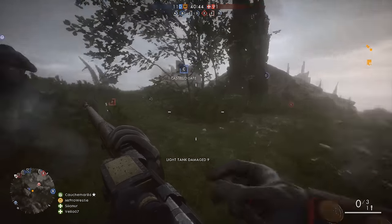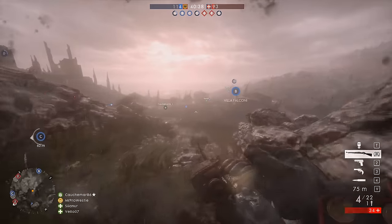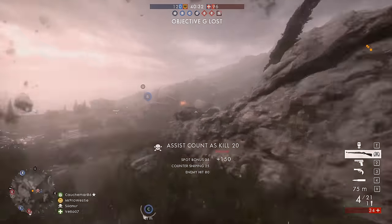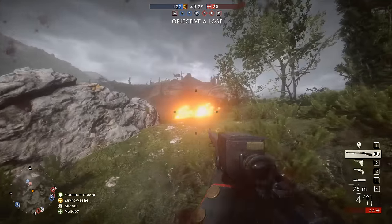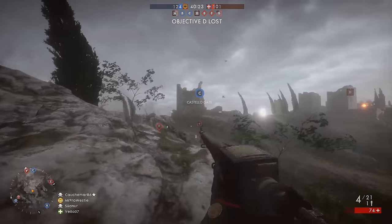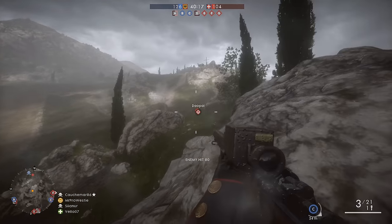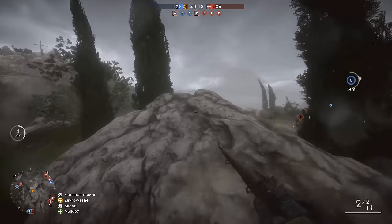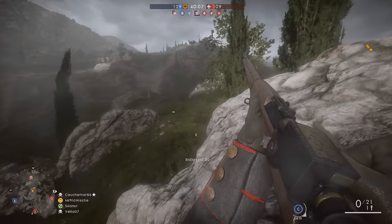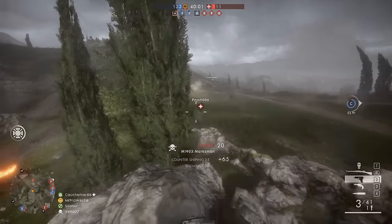Last up for the classes we have the Scout. Take the M1903 Springfield — either the Marksman or Sniper variant — and I don't think you'll be disappointed. The Marksman is probably where you'll find most use, as the M1903 has a slightly longer sweet spot over other bolt action rifles. If you pick the Sniper variant, make sure you're on longer range maps, as the optic zoom won't be great up close. Steer clear of the Experimental version — it's a semi-automatic option, not a bolt action, and it's a totally different weapon to the Marksman and Sniper variants.